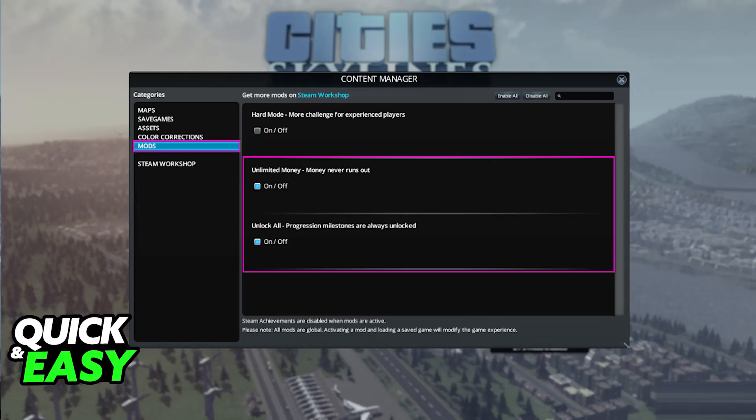These two are the ones that I recommend for you to make a Creative Mode of sorts. Unlimited Money, which, as the name suggests, will give you infinite funds for you to construct buildings, manage your city, and so on, and then the option to unlock all progress milestones. As soon as you turn both of these on, you will be able to go into any save file and have infinite resources, which is essentially Creative Mode.